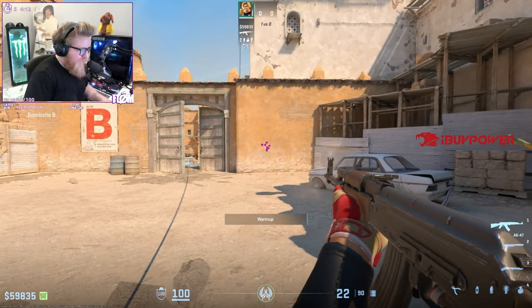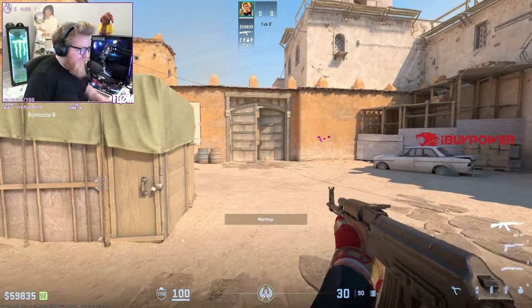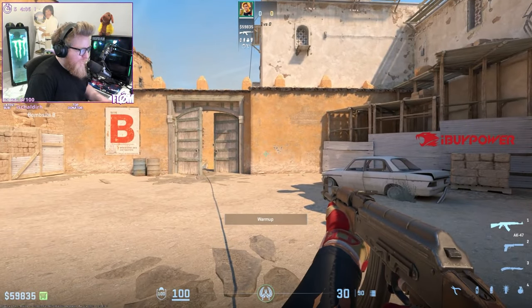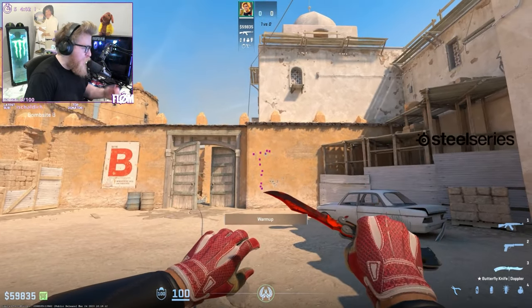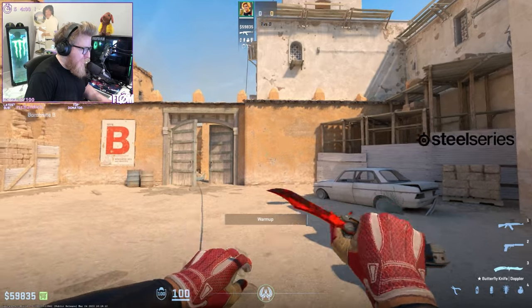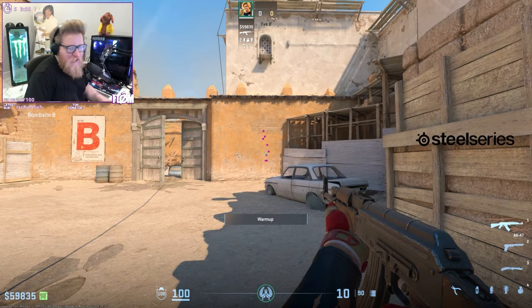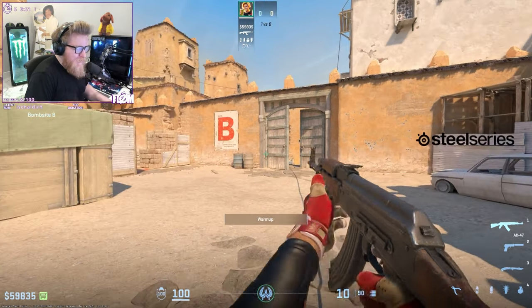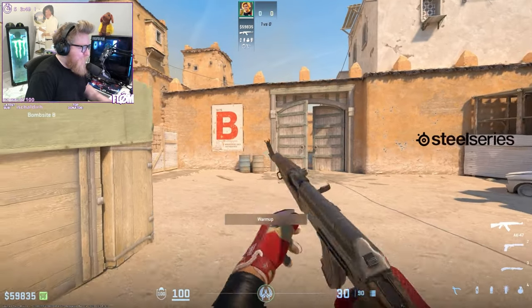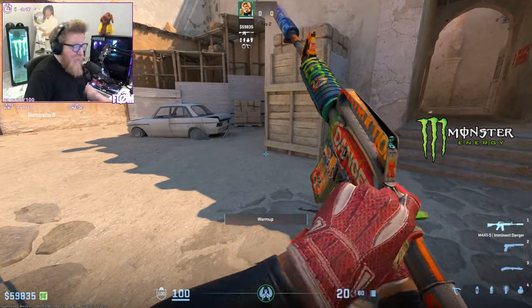Look at this — let that reset. Watch: you see what the first 10 or 12 bullets do? At the 11th or 12th bullet it goes side to side, so if you just hold it center you're done. That's all you gotta do for spray control in Counter-Strike. You don't need to do the 30-bullet thing — you can literally just hold it for 10 and you're good.